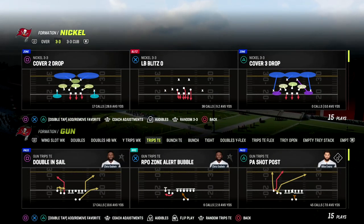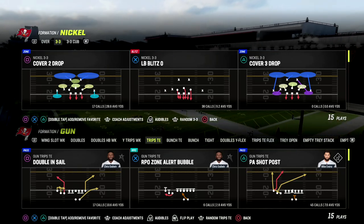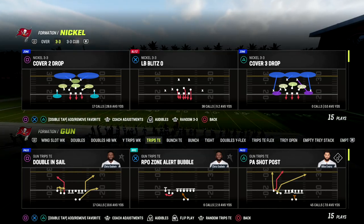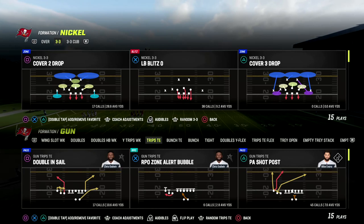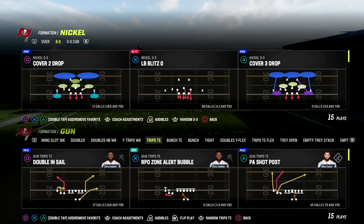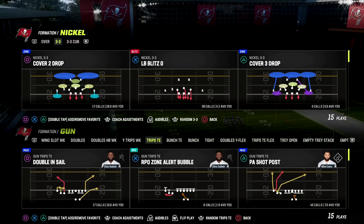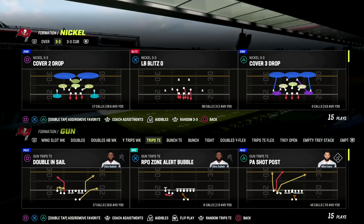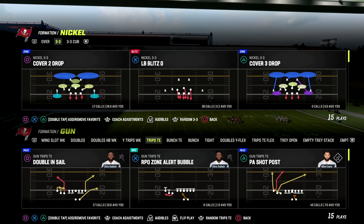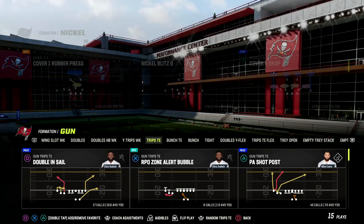I'm about to show you one of the most underrated passing concepts in Trips Tight End. If you're new to the channel, hit the sub button — I do videos every day to help people become better Madden players. We're in Trips Tight End in the Detroit Lions playbook; you can also find this in New England. I've got eBooks on both playbooks on my Patreon at patreon.com/CodyBallard — only ten dollars to become a member and get access to all my Madden 23 offensive and defensive eBooks.